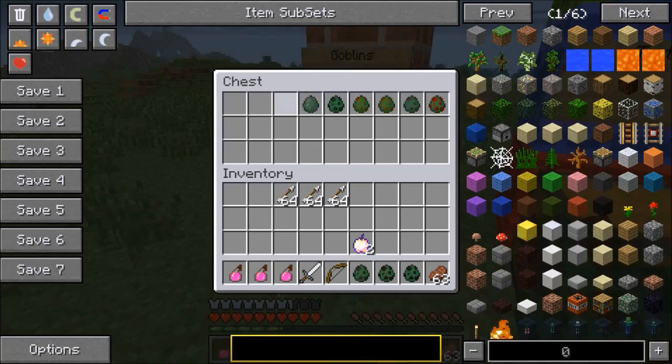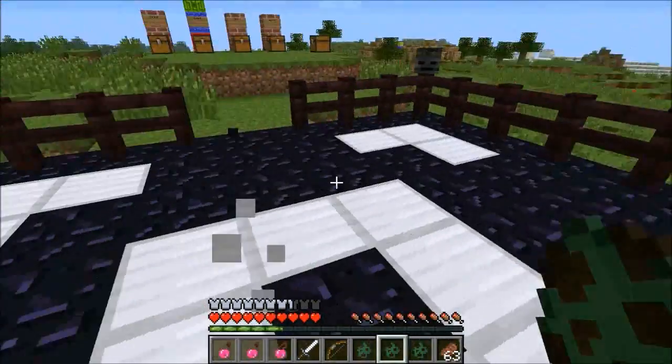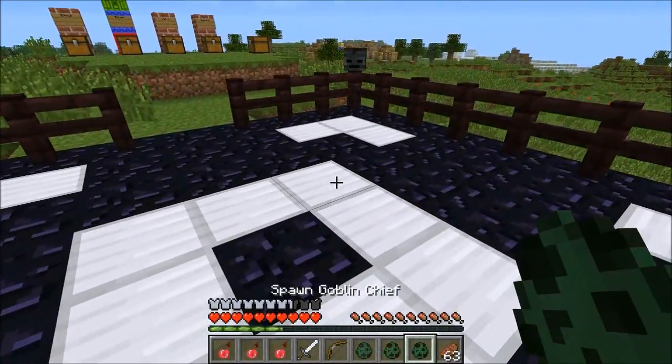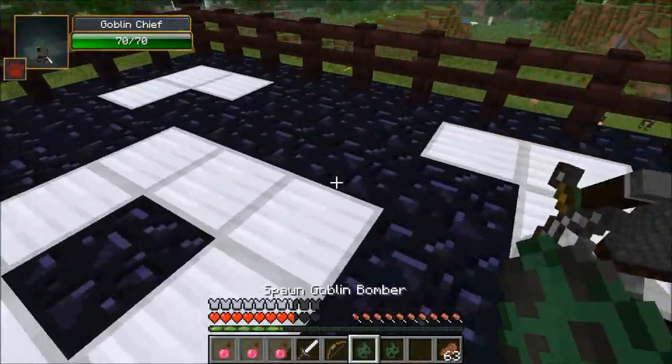So the first one — let's start with the goblin chief. Start with the most difficult one. I made a little arena here so we can fight it out. So the first one is the goblin chief. He's got 70 health. He's extreme — he's kind of quick actually.